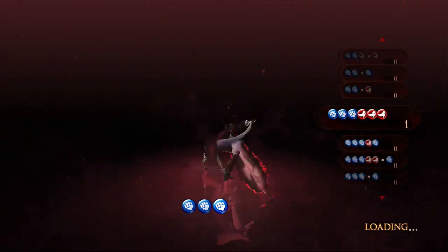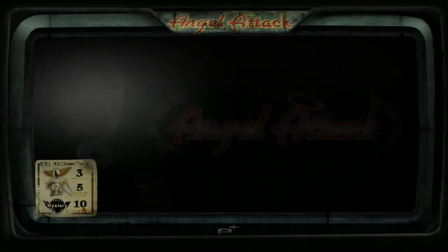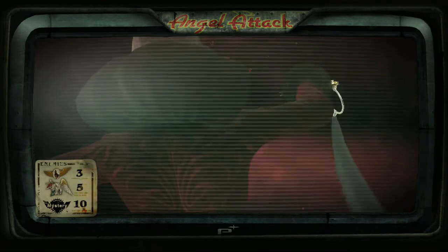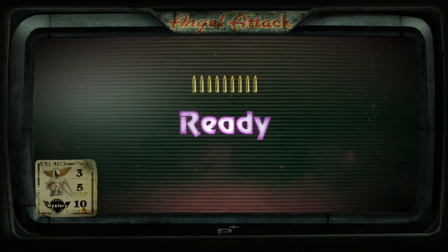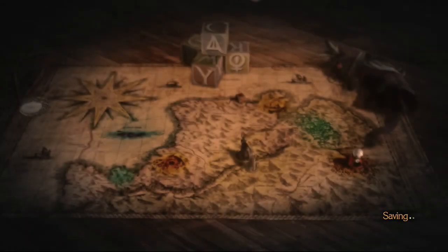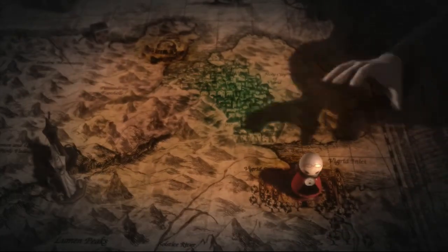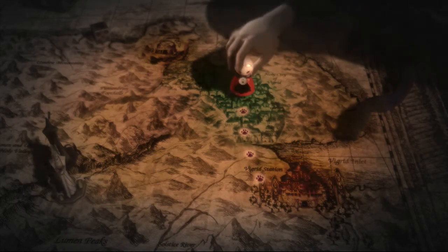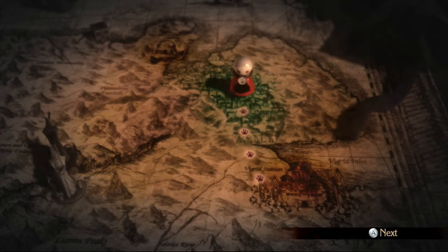When enemies are enraged like this you actually get more points, and there's an item that keeps them enraged throughout the whole game. We're about to have a double boss fight, so let me prepare. I'm not going for any rank here — just having some fun. I also realized I don't have the air dodge yet; you have to unlock that. I really wish you could skip this little cutscene when grinding for halos because you have to see it over and over again.